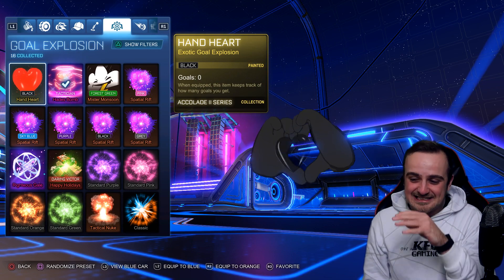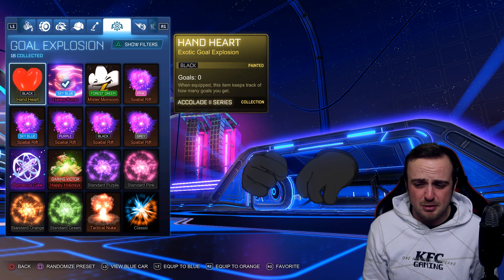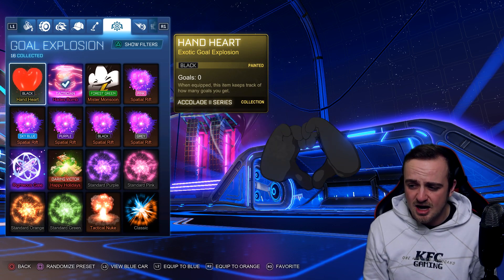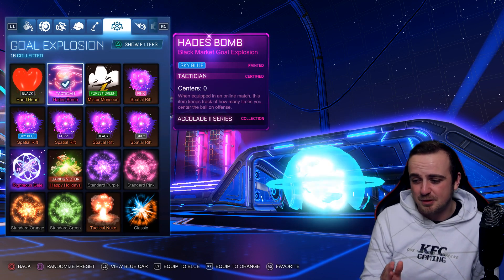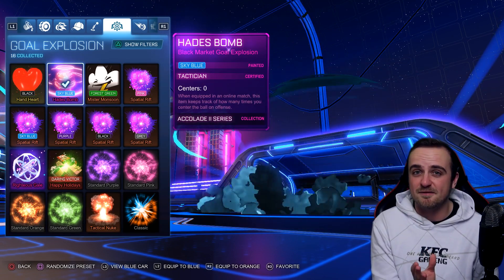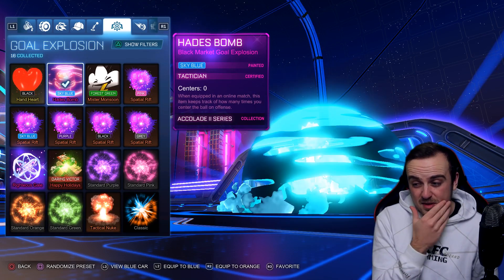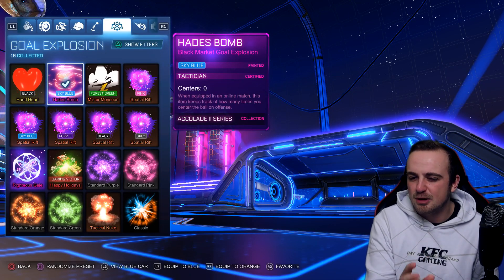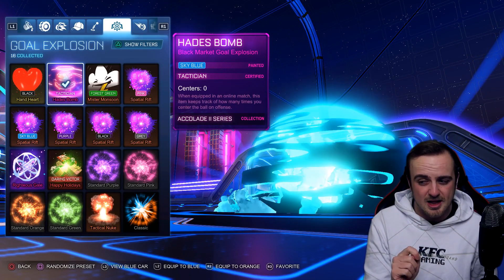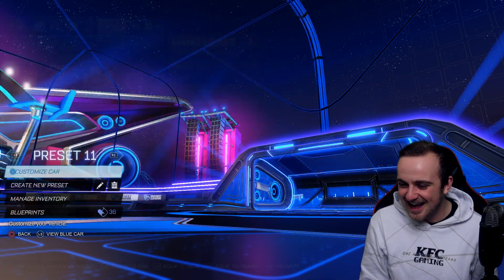I'd say that's actually a decent ROI — not bad. For 300,000 credits to get what is probably the slickest hand heart I've ever seen. Those hearts in particular are jet black, they look sick. And the sky blue Hades Bomb is one of my favourites — it's literally the same as the white with a tint of blue. I might even prefer it to the white. The white is clean but the sky blue is just different. The black Hades Bomb is very, very clean as well. Oh my goodness, that's nuts.